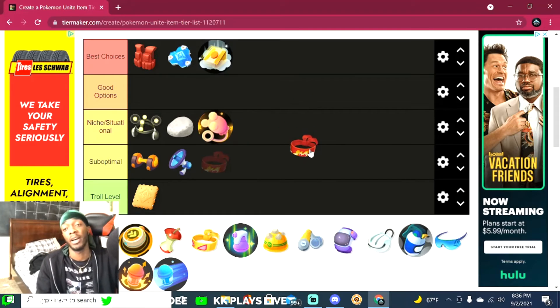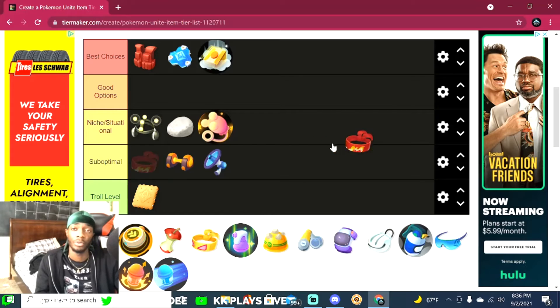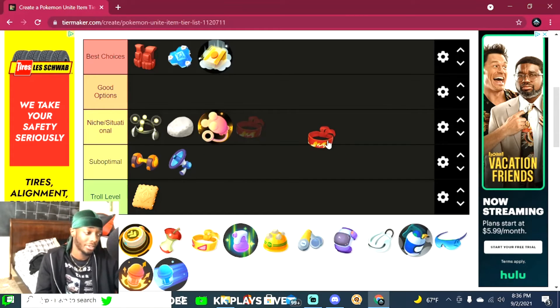The Focus Band is in my opinion one of the best items in the game. I use it in every single build — there's barely a Pokemon I don't put a Focus Band on. This item is just insane; it keeps you alive when you think you're going to die. I wouldn't be surprised if they patch it in the future. It's definitely one of the best choices right now.